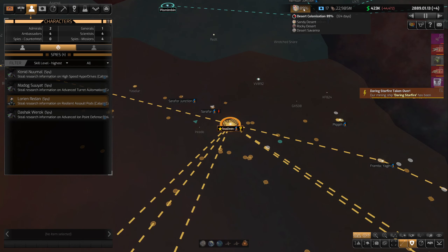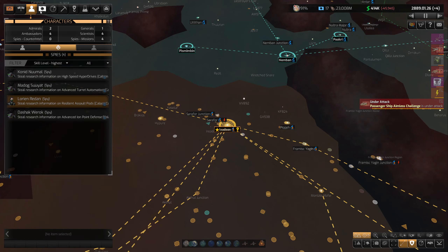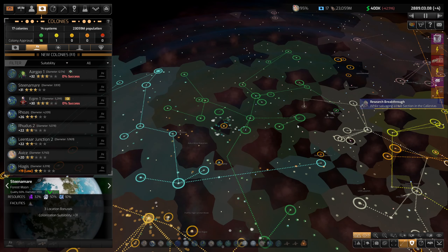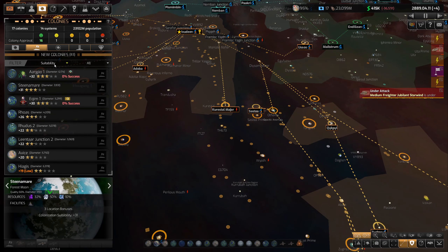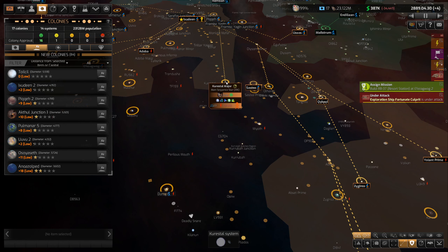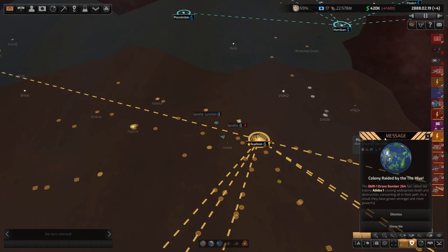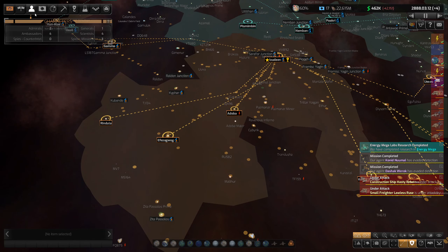We'll go after resilient assault pods and save the higher-risk tech for our lower-end spy. Hey, we're creeping up on desert colonization — it'd be really nice to get that done. It might open up some new planets for us to colonize. There was a research breakthrough. Unfortunately the game crashed, so I've got to pick up from the autosave and keep plodding along.